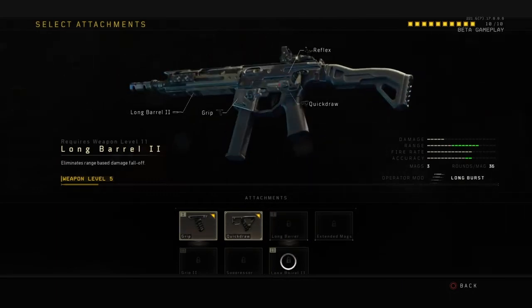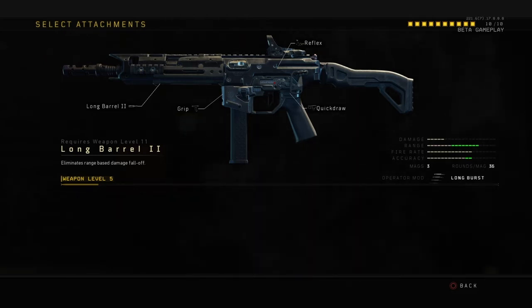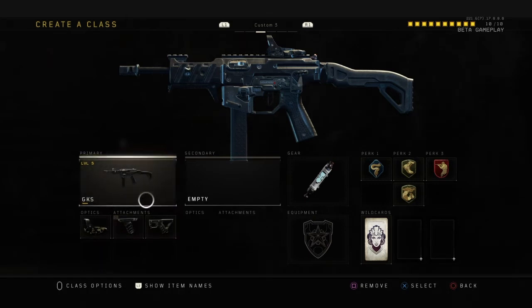Then Long Barrel 2 — again, get that in there. Quick draw, grip, long range — slapping everything on. So that's the primary done.